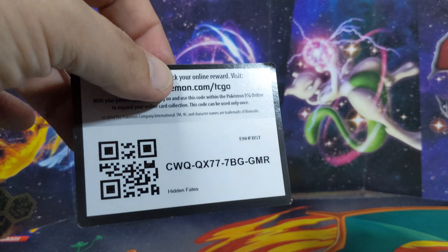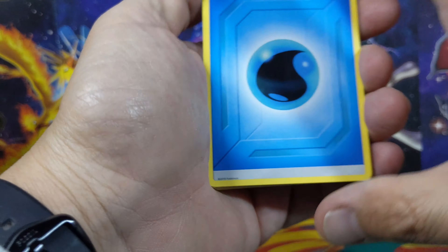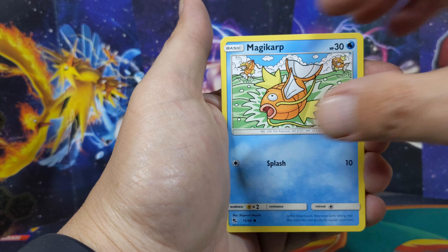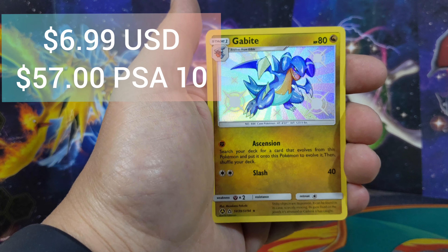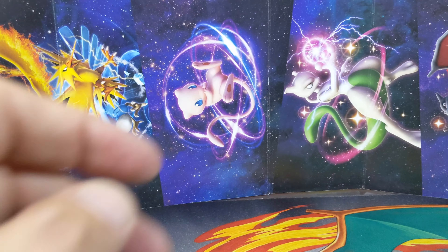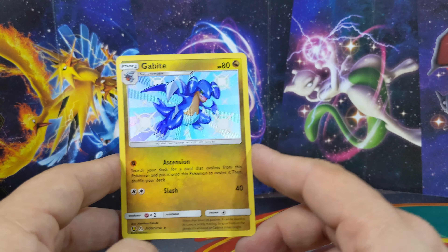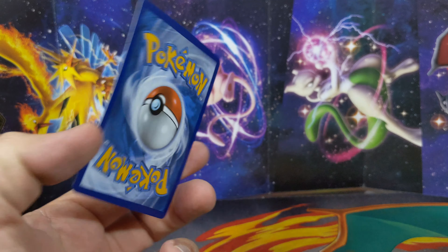I need one full art shiny at least. Let's see what we got here: Water Energy, Pokemon Center Lady, Sabrina's Suggestion, Charmander, Psyduck, Magikarp, Staryu, Slowpoke - oh my god - a shiny into a Butterfree! That's a nice looking card. That's another shiny for you guys from the ETBs. I'm telling you, all I'm getting is shinies right now!